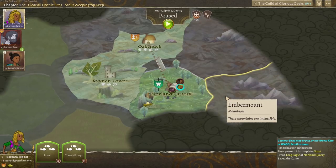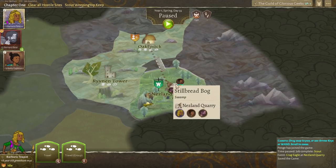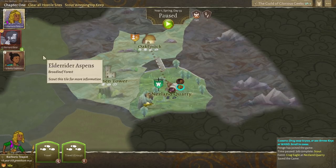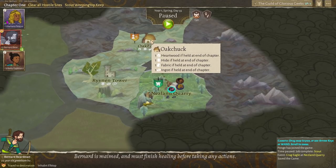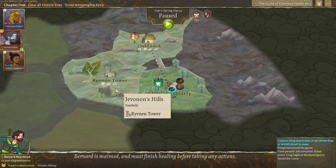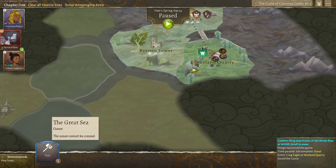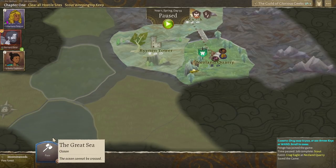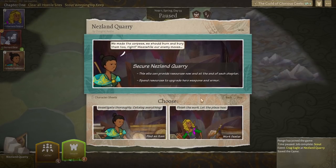Mountains are impassable. Bernard is going to head off towards Oakchuck, I imagine. How about we do go to the Jevon Woods and make a pass over there? Actually, hang on — don't we need to secure the thing first? Let's secure this place.